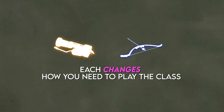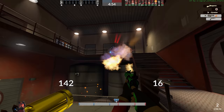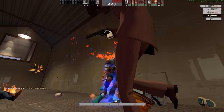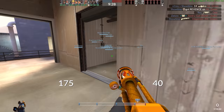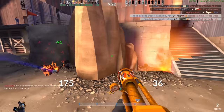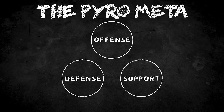The only similarities between the Dragon's Fury and any other flamethrower is that they both set people on fire and have airblast. With both of these weapons, you have to completely change how you play the class in order to use them effectively. For some reason, many Pyro players have a hard time acclimating to the idea of a different weapon for Pyro. Many players expect the Dragon's Fury to function like a flamethrower, try to use it like one, and put it down out of frustration.